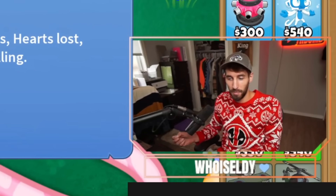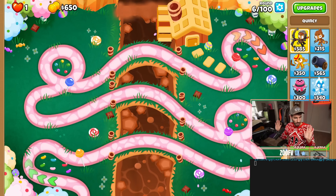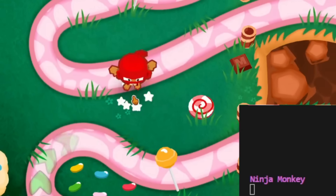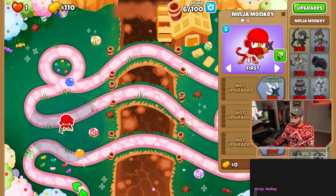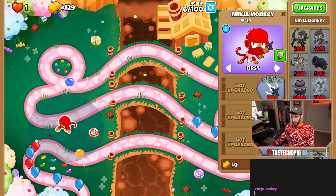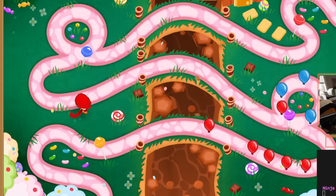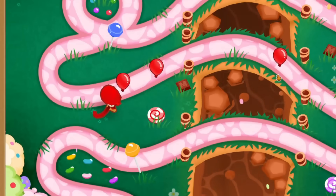I'm gonna try to beat CHIMPS but with an AI picking my monkeys. So with that let's start up this program. We got a good start finally. We still have full control over targeting and upgrades, but we don't get to pick what monkeys we place or where.